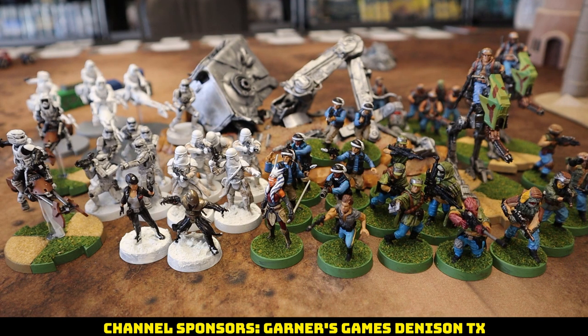General Veers has Portable Scanner and Improvised Orders. We've got one squad of Snows with the Recon Intel, and then two squads of Storms with the HH-12 Specialist build and targeting scopes. For the first time on the channel, we've got four squads of Scout bikes, all with Emergency Transponders.